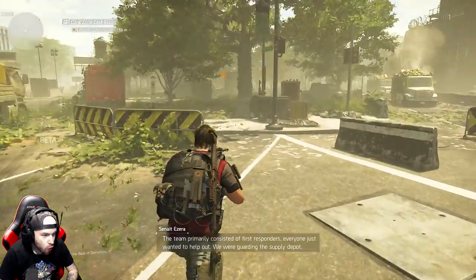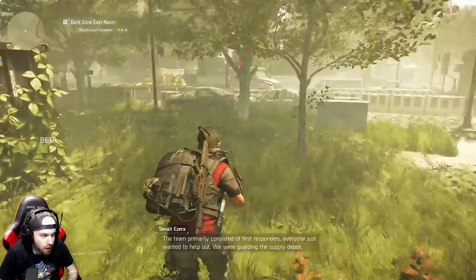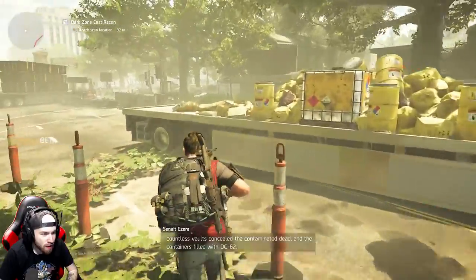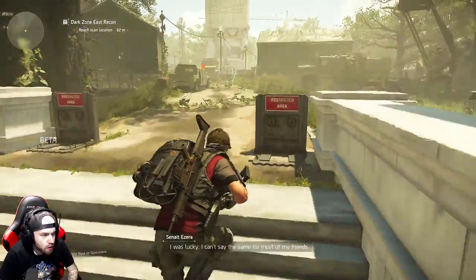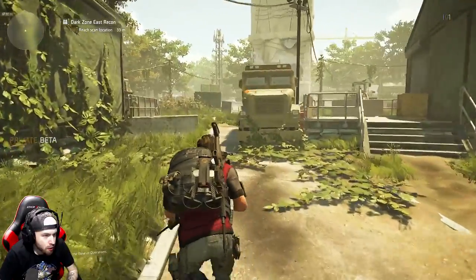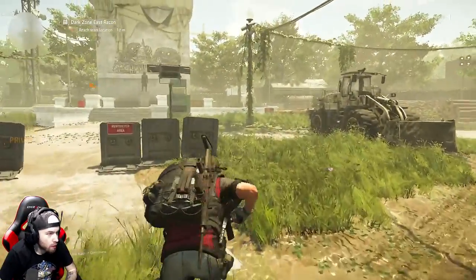This is a quiet intro, I apologize, but there's some good story here. I didn't expect the story to be starting right away. The supply depot — countless vaults concealed the contaminated dead and the containers filled with DC-62. I was lucky, I can't say the same for most of my friends. All right, well that's pretty brutal. Are we here? No, we gotta go a little bit further up.